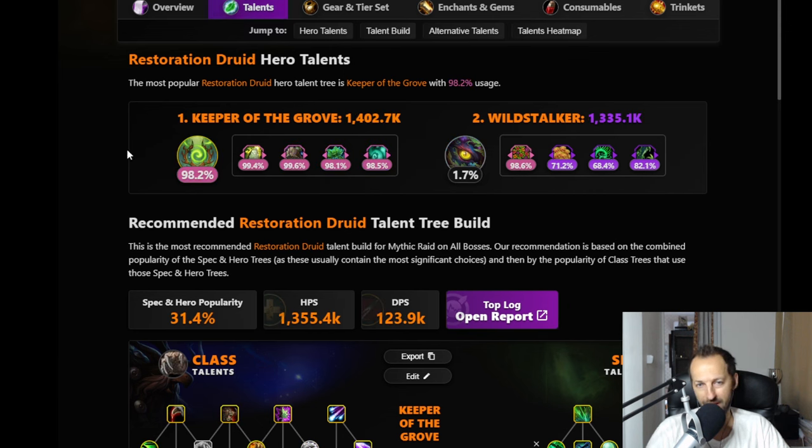In the raid, everybody's playing Keeper of the Grove, as we predicted at the beginning of the season. Going into cat form to do damage in a raid is not the playstyle you want to embrace. So it's an easy winner - Keeper of the Grove all the way.